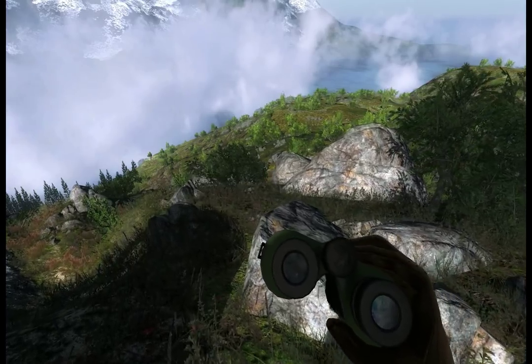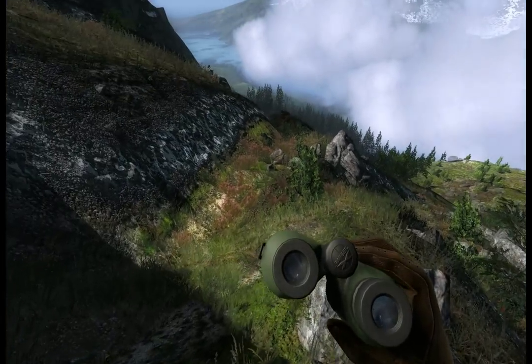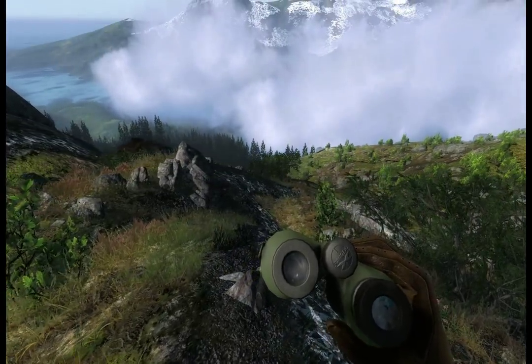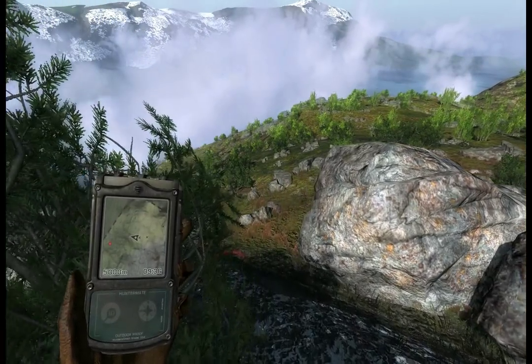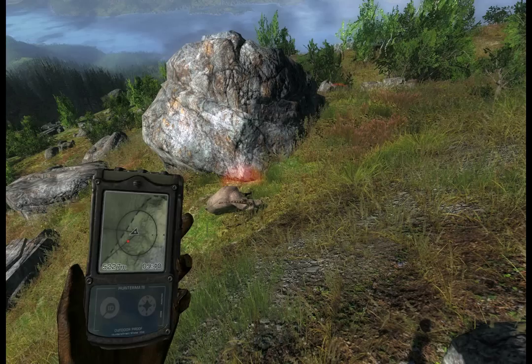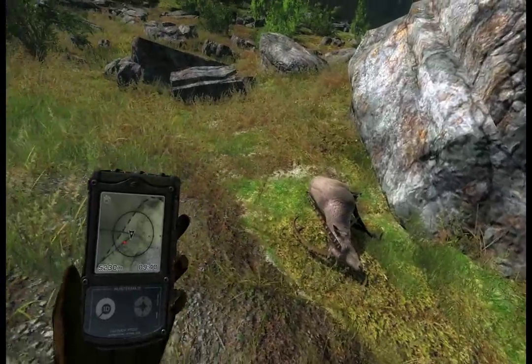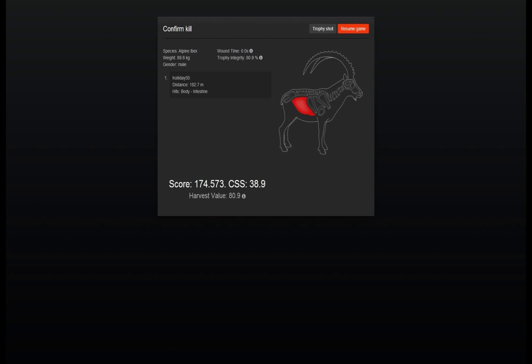I'll go ahead and mark that spot and head down here to get this guy. I'm going to set up a tent and grab some ammo. Here we are at the first one — this is the ram that was fighting the other. He looks better than what we've been getting. Score's 174 — still CSS 38.9, which means he's not a big trophy. About 90 kilograms.